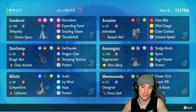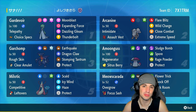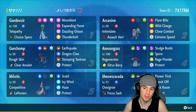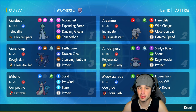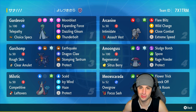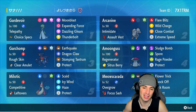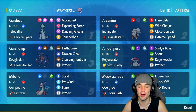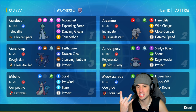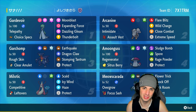Gardevoir and Garchomp calling game — going 3-0 today! That lead was amazing. Choice Specs on Gardevoir plus freely EQing with Garchomp without hitting an ally is just so massive. In match three we popped Trick Room with Meowscarada, Amoonguss thrived with a Sludge Bomb KO, and Arcanine was great late game. The only Pokemon we didn't use today was Milotic, which is niche but would have been clutch against Dondozo. Another perfect record — if you enjoyed the content smash that like button, subscribe, have a positive day, and I'll catch you on the next one!